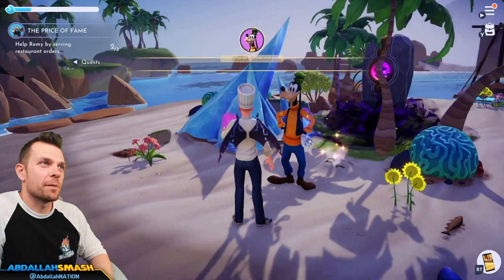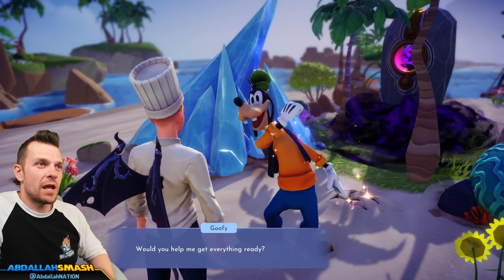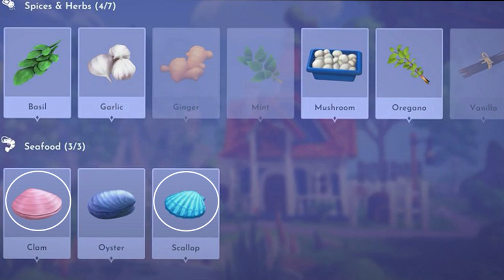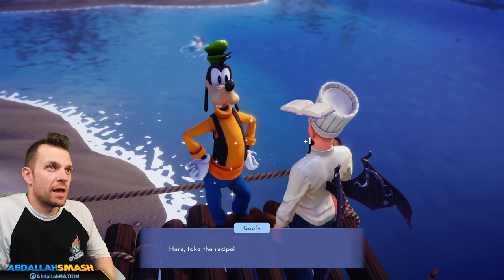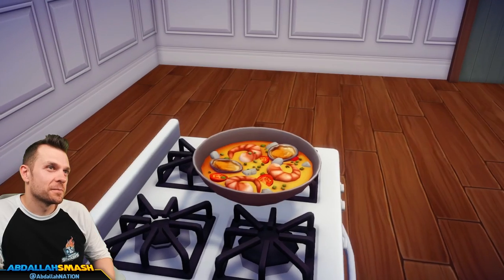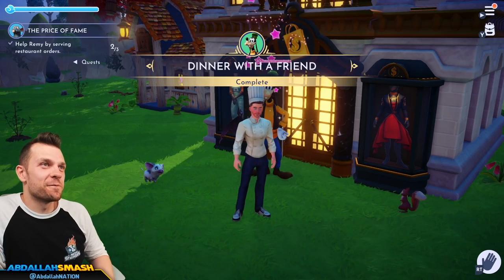Goofy's fifth quest is called Dinner with a Friend. It's time to cook a seafood meal with Goofy, so talk to him to start the quest. Mickey's coming over for dinner, so you'll need to catch some seafood items: two shrimps found in the fishing spots on Dazzle Beach, and two clams and two scallops found on the sand in Dazzle Beach. Return to Goofy with those ingredients and he'll give you the recipe for Booyah Bays. Since you'll be cooking two of them, you'll also need two tomatoes and any other two veggies. Put the shrimp, clam, scallop, tomato, and any other veggie into a pot and cook the Booyah Bays twice. Give them both to Goofy to complete the quest.